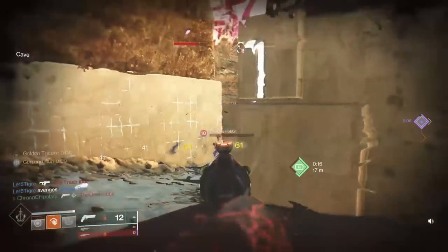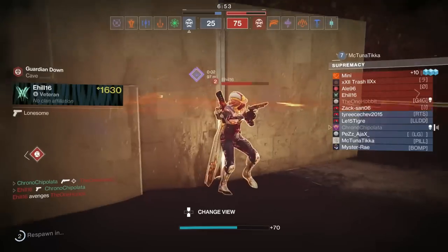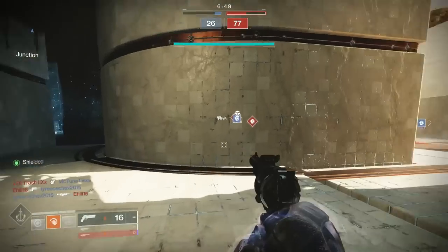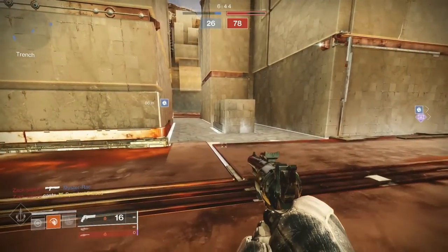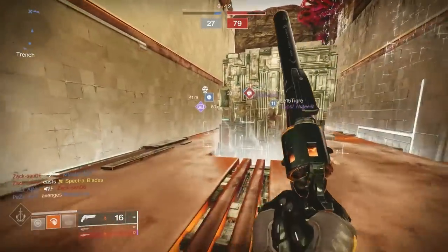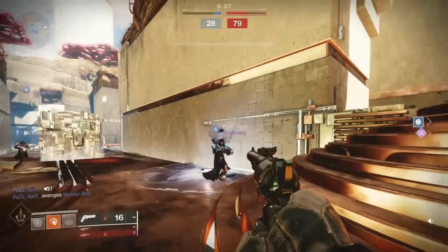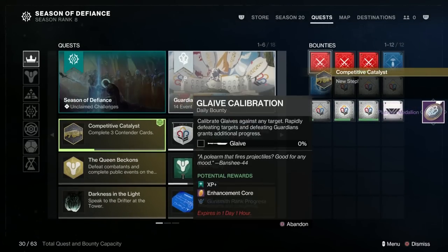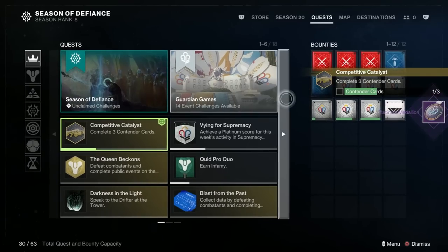The first step is getting 50 points from cashing in medallions, and the higher the value of the medallion, the more points you'll get. So obviously platinum medallions will give you more, then gold, then silver, then bronze. If you're looking to do platinum, I've got a great farm on the Breakneck mission, but you need to have Lightfall and have completed the campaign. I'll stick a link up top there. But whichever way you want to do it, that'll get you 50 points just by getting various medallions.